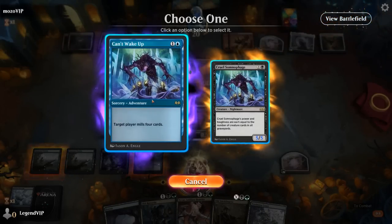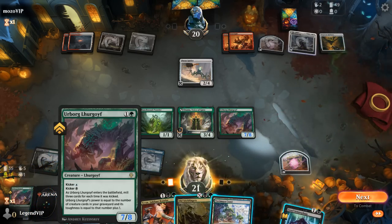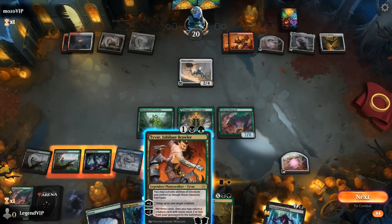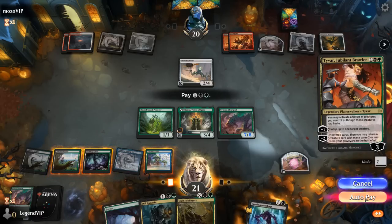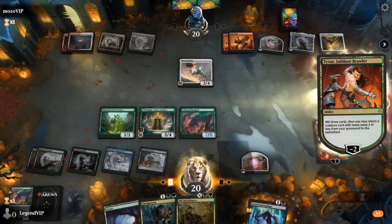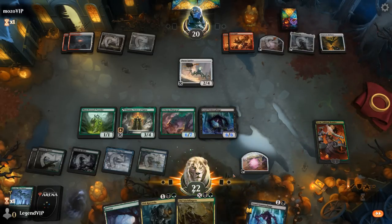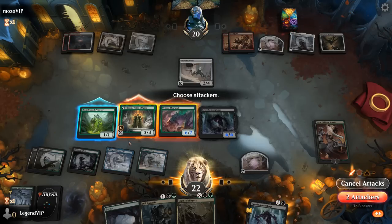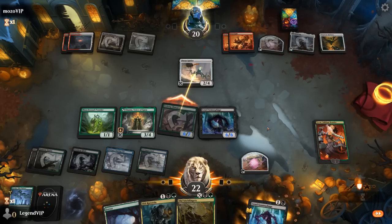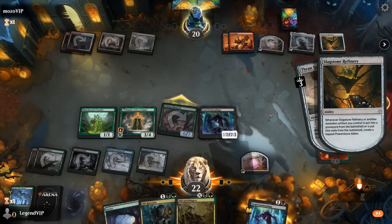Probably want to mill myself with Somnophage, which will gain life with Titania. Then I can play Tyvar and minus it to get back a Somnophage — I'll likely mill another creature or two. Did not mill an extra creature, so end up shrinking Lurgoyf, but gaining life with Titania which could be relevant in a food fight deck. Probably don't want to send Titania when they can finish it off with a food fight activation. Opponent chumps Lurgoyf — possibly setting up a sweeper.